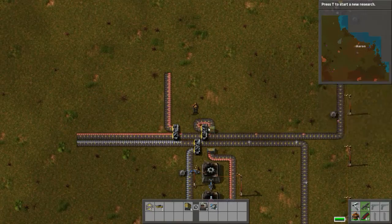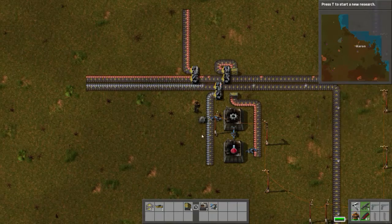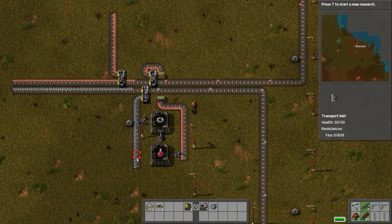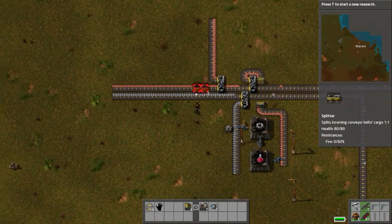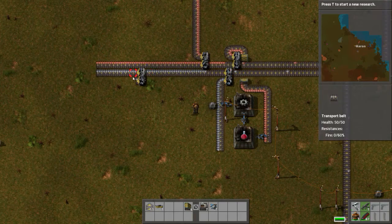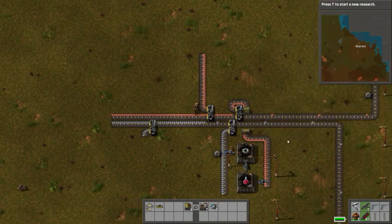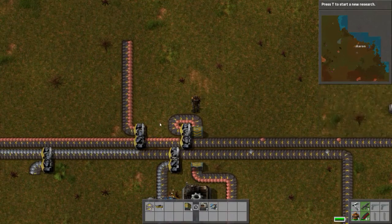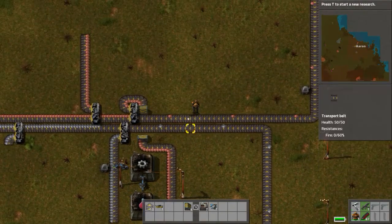The splitters obviously split the source because they have two outputs. One output goes to the branch and the other output continues down the tree. From this you can get more branches because the output is still going down this two-block-wide trunk. You can also feed your underground belts underneath — so if you want to feed the copper around in a loop, you feed it underneath, and it works the same way.